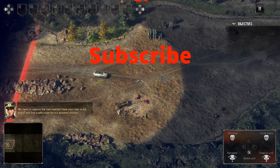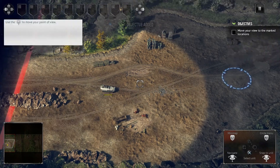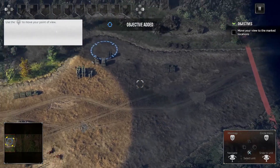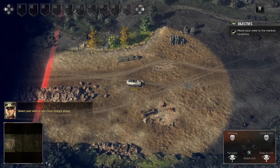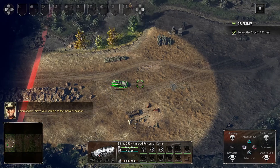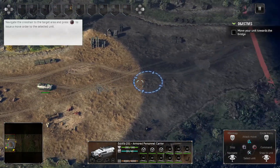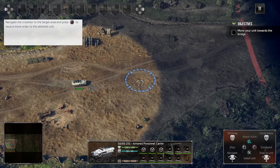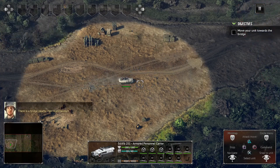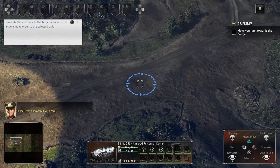Our armored division: move your point of view to the marked locations and familiarize yourself with your surroundings. Select your vehicle and move straight ahead. Commandant, move your vehicle to the marked location. There's a bridge nearby, Herr Commandant. Excellent, approach it with care.